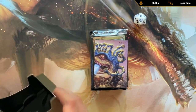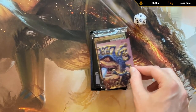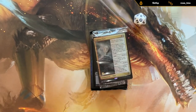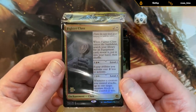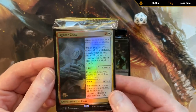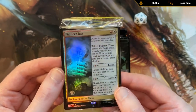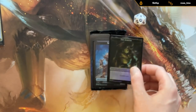Let's get this out of the way and take a look at what our promo rare is for our sealed pack. We got a foil Fighter Class, which is pretty cool. Might see some play in equipment decks like Hammer Time in Historic, but could also come in handy for our sealed deck.